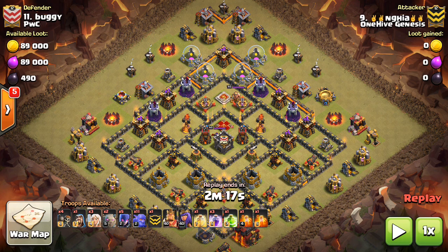Hey guys, bisectatron here from One Hive Gazette with the next video. This one is all about witches — witches at Town Hall 10 and Town Hall 9 — showing two attacks from both town hall levels. Witches have gone insane lately; we're seeing them so much now, especially at Town Hall 10. At Town Hall 9 we're still seeing hogs and loons, but witches have definitely come to the foreground as one of the popular strategies.